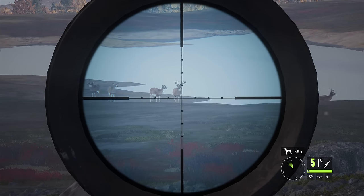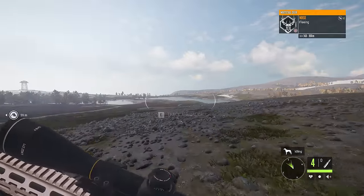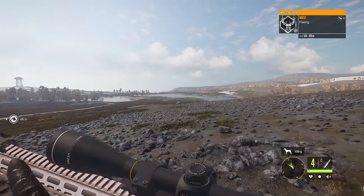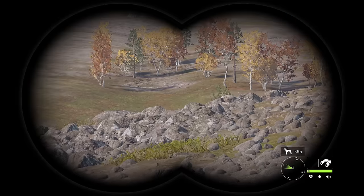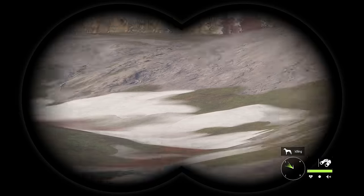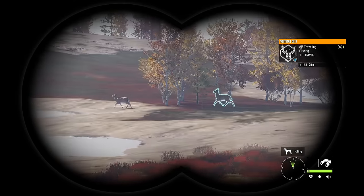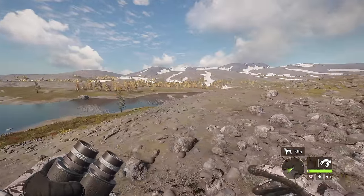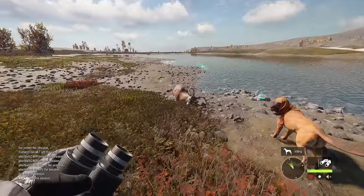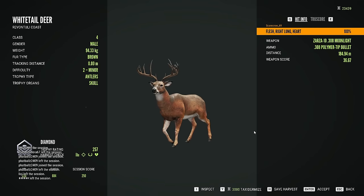I really hope this isn't a modded server, because that's always a possibility. I mean, seeing one level 2 whitetail with a chance of diamond next to two level 2s doesn't necessarily mean anything, so hopefully it's just a false alarm. But it is a little bit strange that that's the very first thing that we find. We're going to have to search around some more just to verify that it's not a cheated server. Is this guy a diamond? I think it might be. That is a diamond!